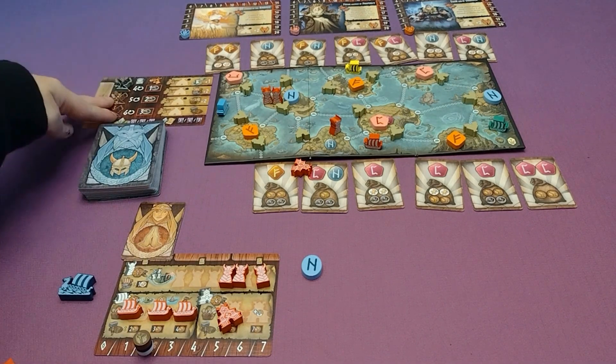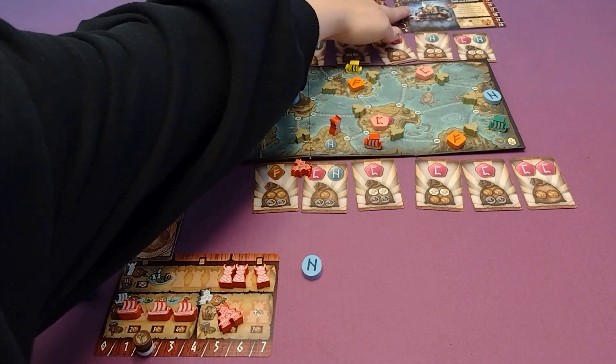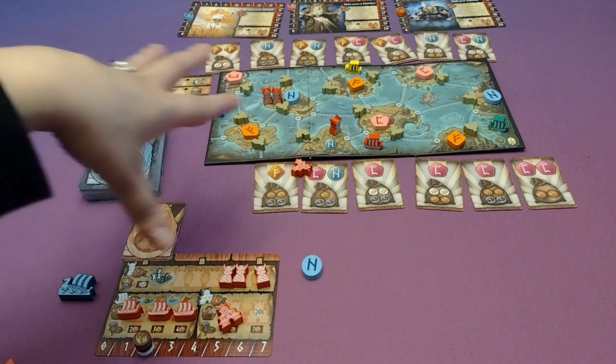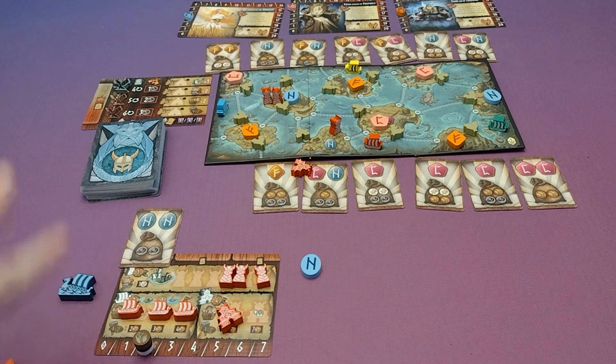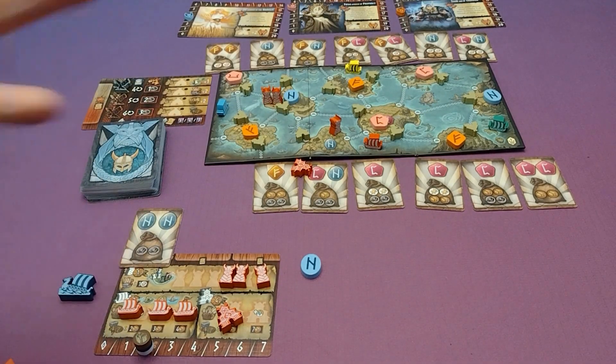At the end of the game, after three rounds, players will look at how much strength the gods have on their fury tracks, and that will determine how much the different kinds of runes are worth. They'll look at the ones collected from islands and from cards — worth varying amounts of points depending on which god's track is highest, middle, and lowest — and the player with the most points wins.